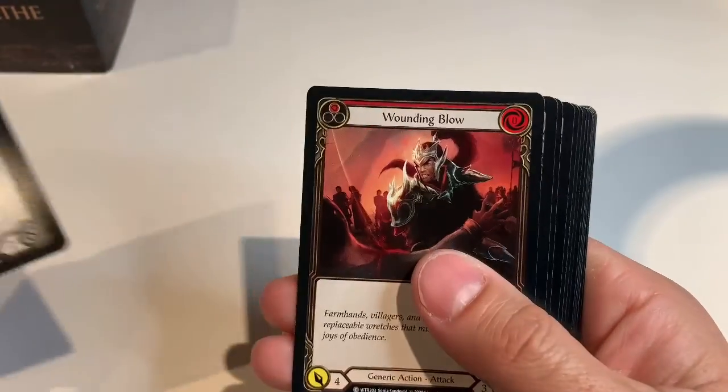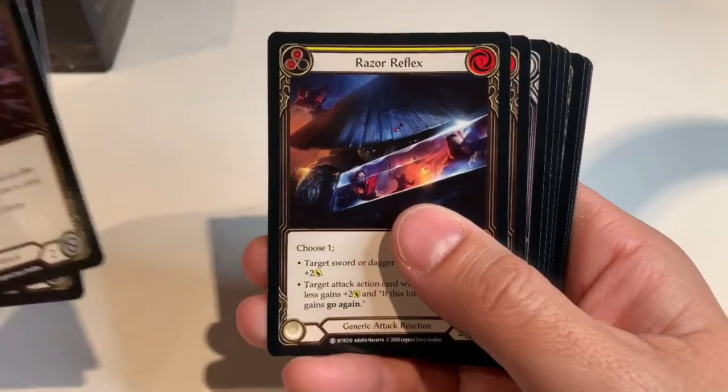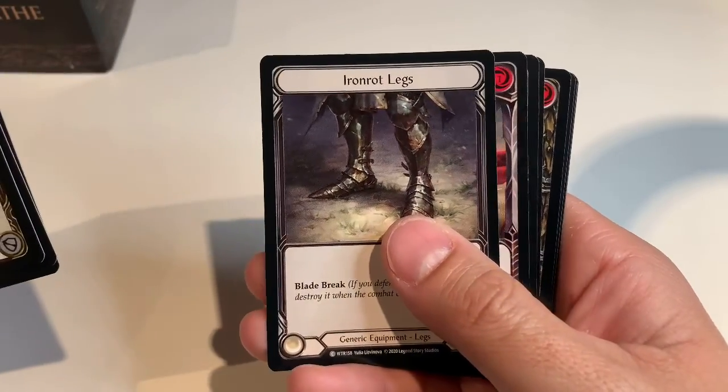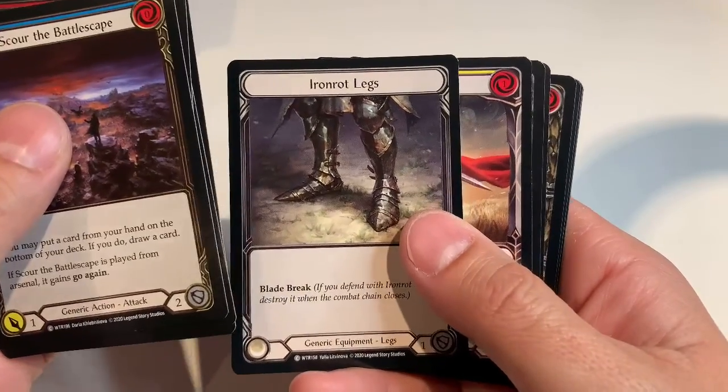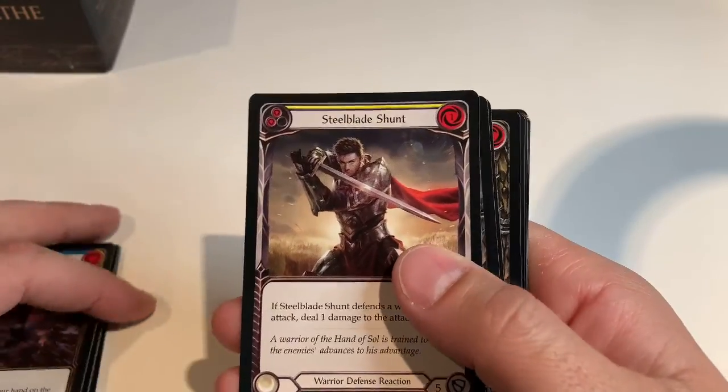Scour the Battlescape, Wounding Bow, Wounding Bow, Wounding Bow, Razor Reflex, Sluggism, Iron Rot Legs, Iron Rot Legs — weird. Into rares: Steel Blade Shunt.